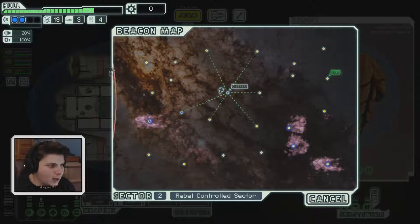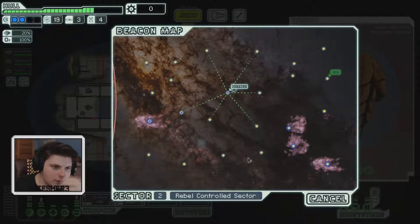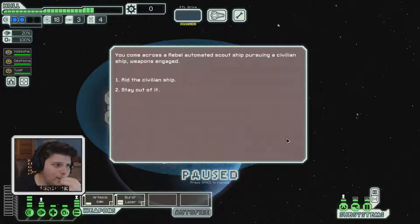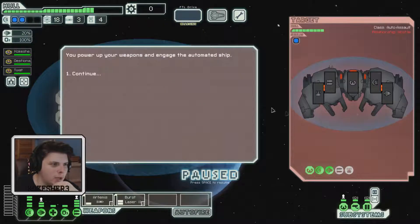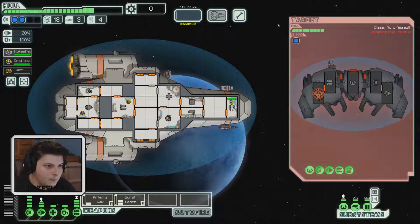We've got plenty of time — this boundary is not coming to us. Let's stay in here and get some resources. Everything here is trying to kill me! We come across a rebel automated scout ship pursuing a civilian ship with weapons engaged. Aid the civilian ship — first and foremost, get that drone system down and operate shields.